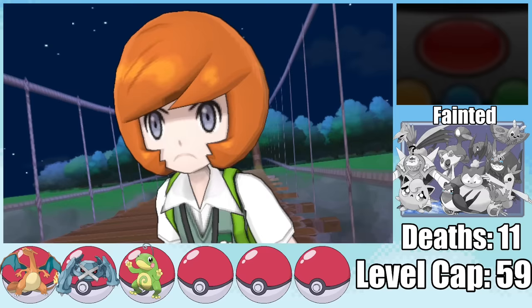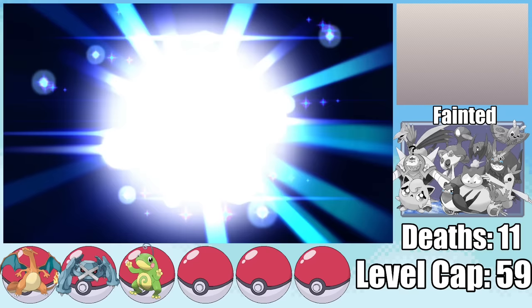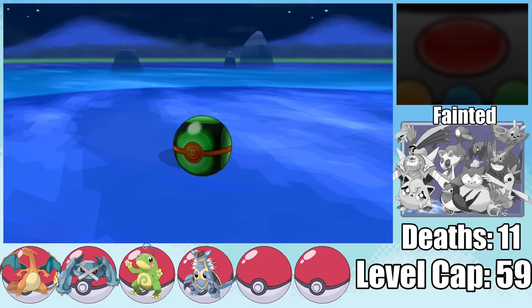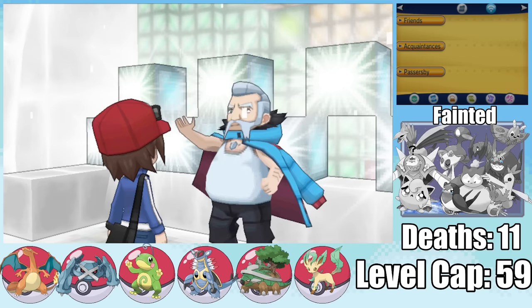With my team devastated right before Wulfric, we need new recruits. I capture an Anorith with the Defiant ability, immediately evolving it into Armaldo. I head to Azure Bay to pick up Turtwig — having a Ground type is incredibly valuable, especially when that Ground type becomes Torterra. The time has come to take on the final Gym Leader, Wulfric.